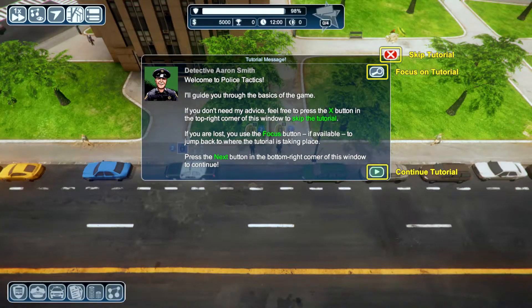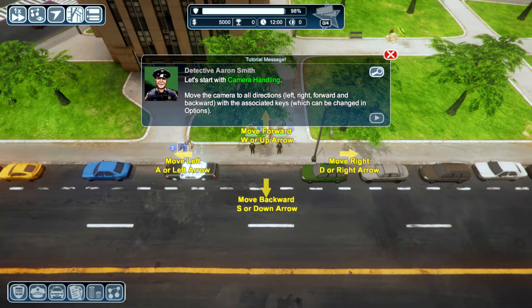Welcome to Police Tactics. I'll guide you through the basics of the game. If you don't need my advice, feel free to press the X button in the top right corner to skip the tutorial. If you are lost, you use the focus button, if available, to jump back to where the tutorial is taking place. Press the X button on the bottom right corner of the window to continue.